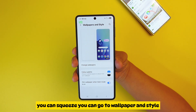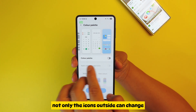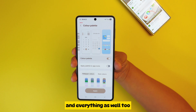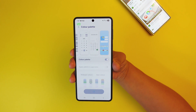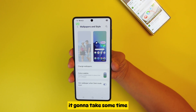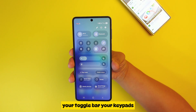Another way is to match it with your wallpaper. You can go to Wallpaper and Style, and you can see the color palette. Not only the outside icons can change, but you can actually change the keypad and everything as well. It will change everything for you when you press Apply — and it takes some time, but now everything has changed.